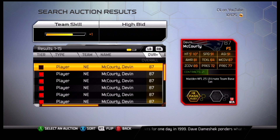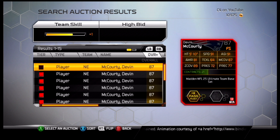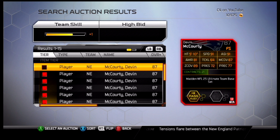91 speed, 64 tackling, 87 man, 89 zone, and 72 press. He was definitely converted from DB to safety, as you can see with his coverage — he's head and shoulders above everyone else at the position. The fact that he's 64 tackling — it's not like they gave him some bullshit 50. You add in the speed and his cover skills, that's why I have him at the number one spot at free safety, as opposed to someone like Eric Weddle who's a pure tackling machine. He's expensive — you're going to pay almost 20 grand for him. But that is what it is.